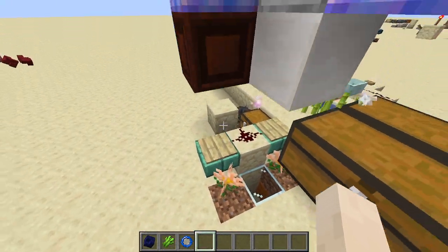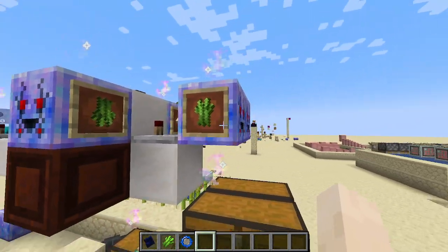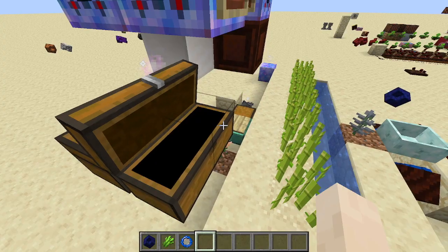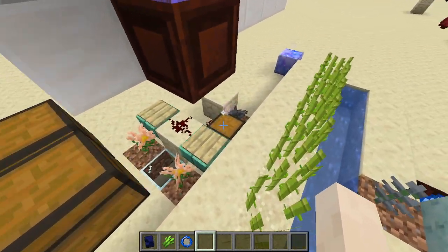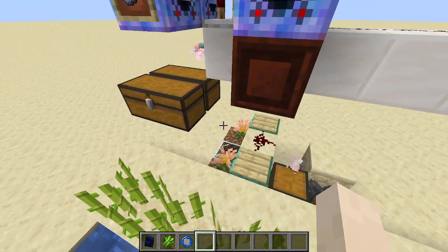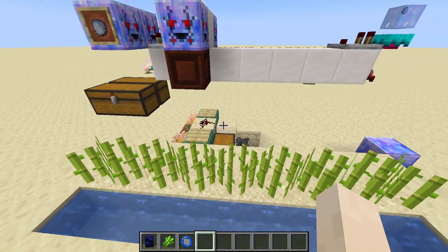This fires off requesting eight more sand under the clayconia pressure plate, and requests sugarcane after a short delay just to make sure this gets it first. The leftover clay goes into this chest, which is not on the corporate network so it doesn't cause this to fire again. You have to supply the sand yourself — this is why it's a great sugarcane farm.